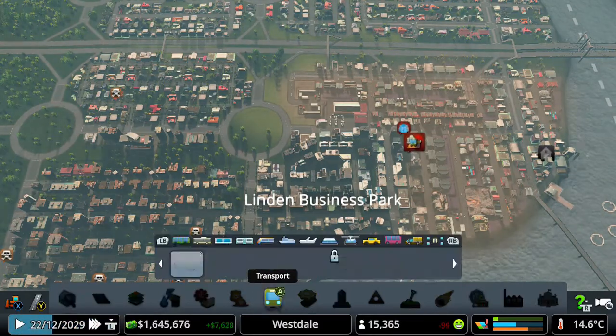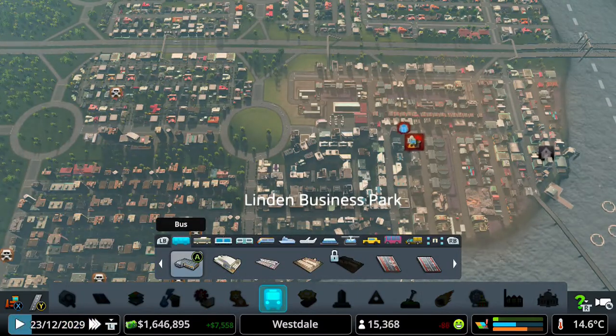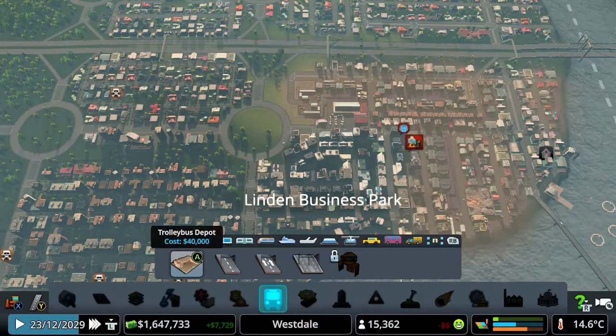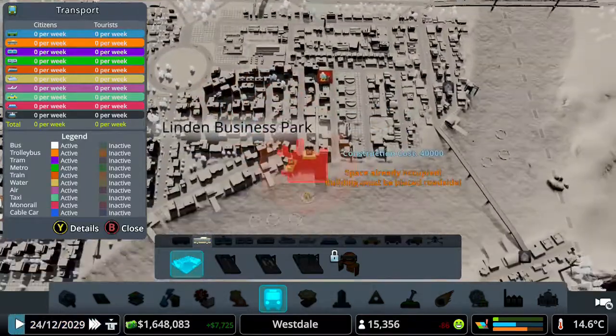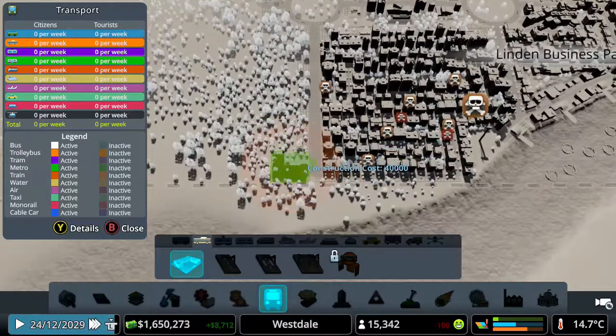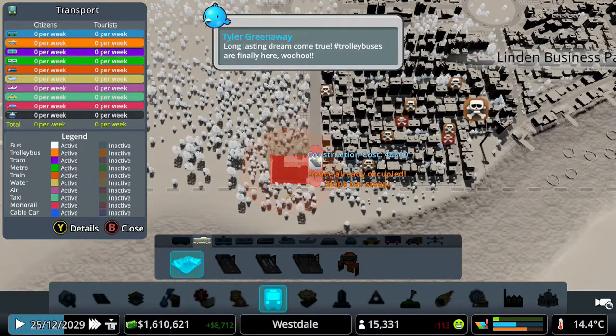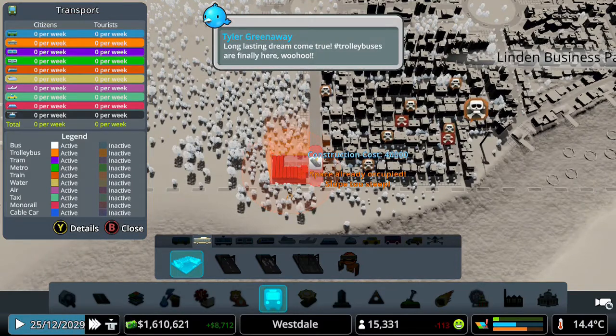I go over to the transport menu, let me just see my pre-recording screen. Then press RB to go over to the trolleybus depot. Now you want to put your trolleybus depot anywhere really. Put it on your industrial estate if you can, but if you can't then just don't worry.